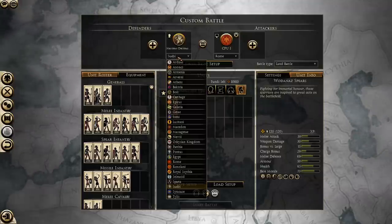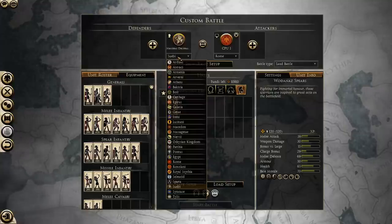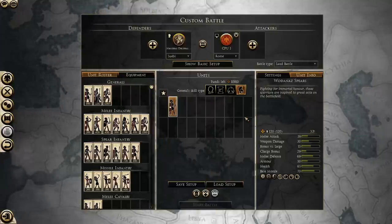Cavalry has shields that are not able to protect the mount and the rider as effectively as an infantryman's shield. So those shields have, overall, a smaller chance to block incoming missiles.